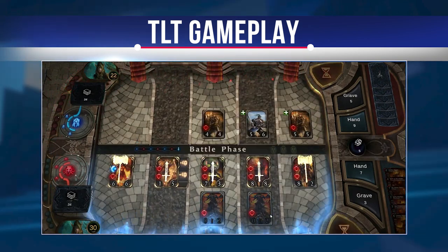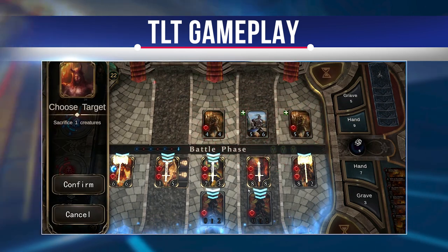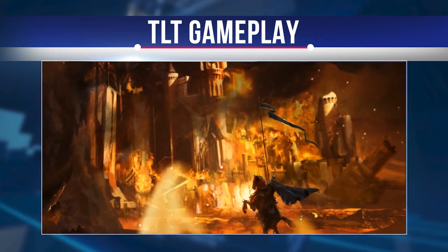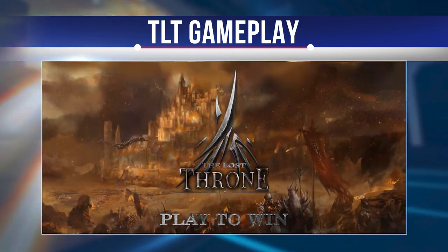One of the summoning abilities is the free summon. The player can summon minions without consuming mana crystals; however, there are still technical requirements for free summoning. Players can choose a unit that can attack and drag it to the target they want to shoot during the battle phase to complete the attack.